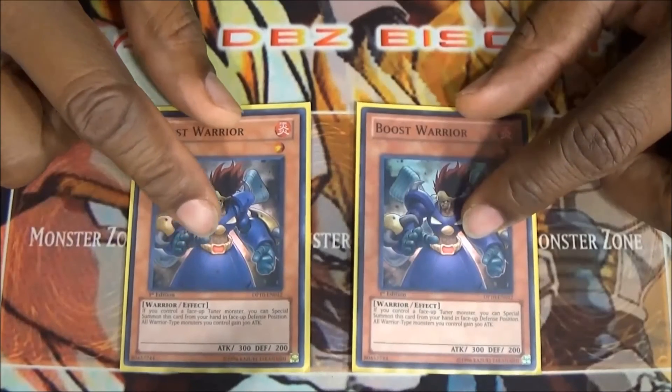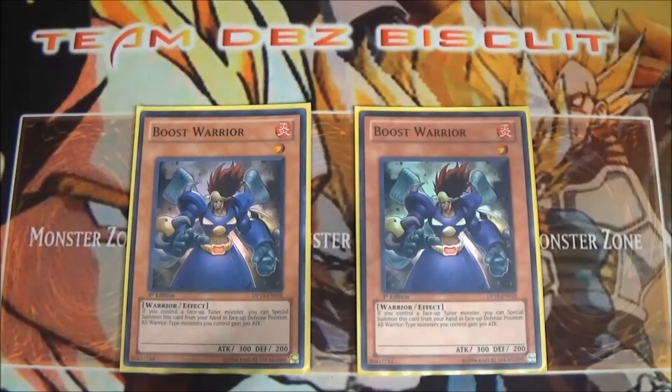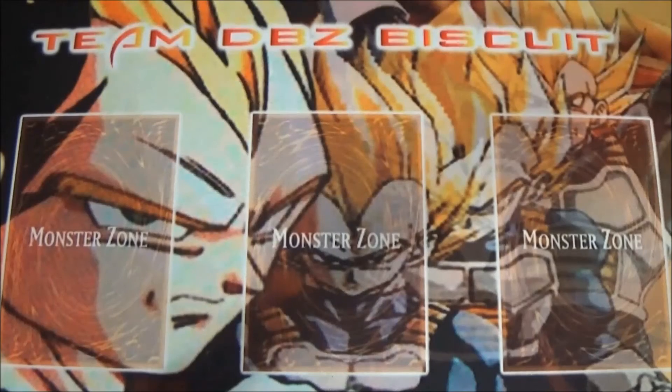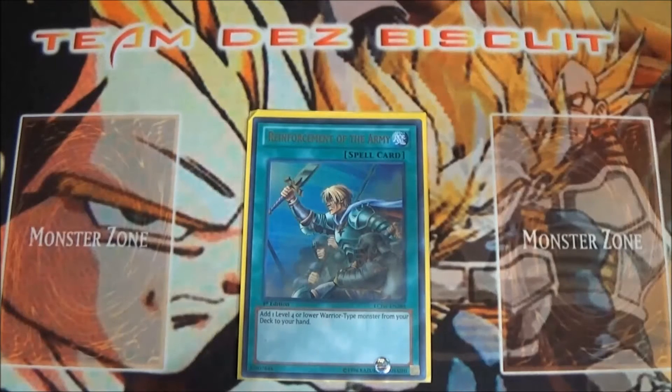Lastly for monsters, we're running two Boost Warrior — just for a free special summon when you've got a tuner out. He's level one and helps you get the extra monsters you need on board. For spell cards, we're running one Reinforcement of the Army — when you want those warrior monsters fast, you want to get Boost Warrior, Doppel Warrior, Jump Synchron, or Rush Warrior to get your graveyard and hand set up.